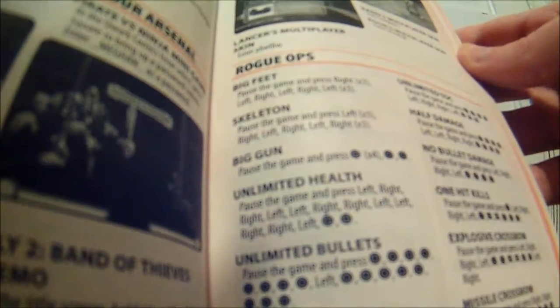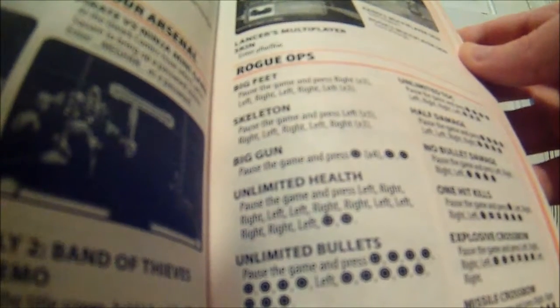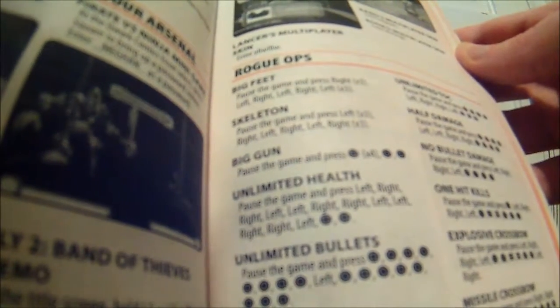Unlimited health. Pause the game. Press left, right, right, left, left, right, right, left, left, right, right, left. Square, square, square, square. There, for the PlayStation 2.